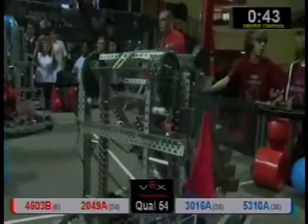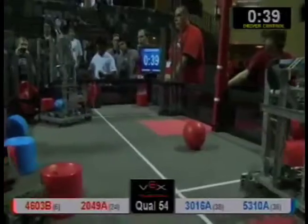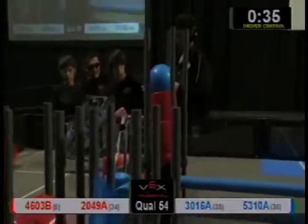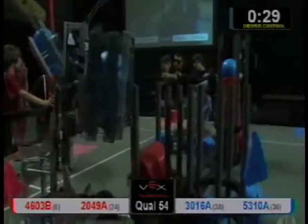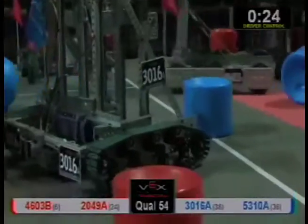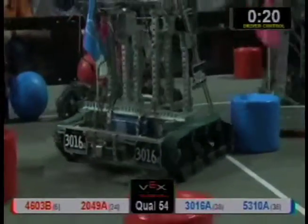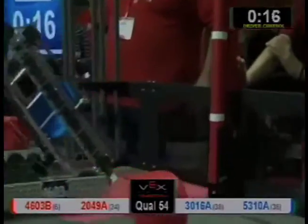Again, the tighter the match, the more strength of schedule points you get, the better your ranking. 2049A looks like they may be targeting a blue ball for strength of schedule points. Gate up for the blue team. Now, the tricky part about this is not scoring too many. Negations and doublers can be put in play. We got 17 seconds left.